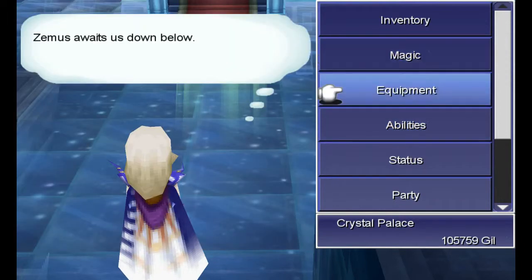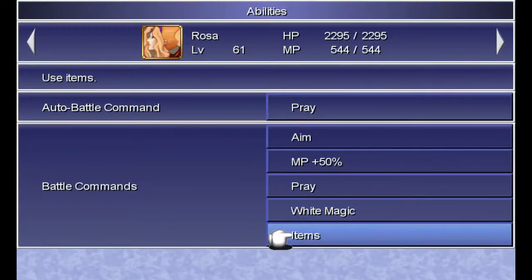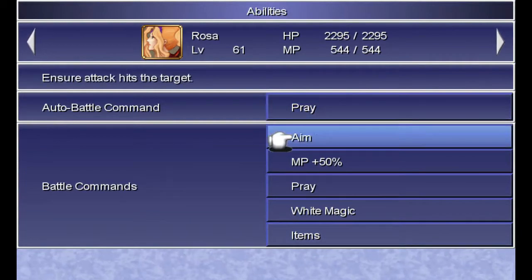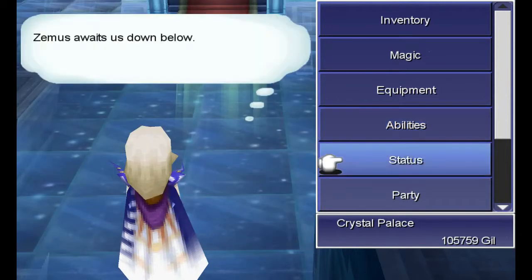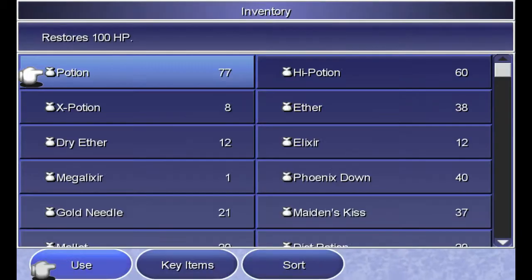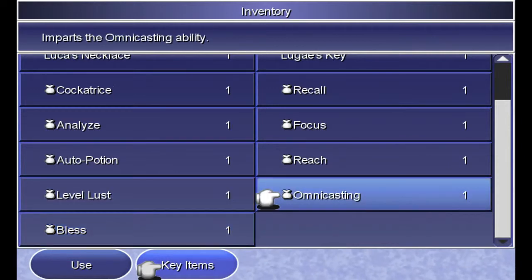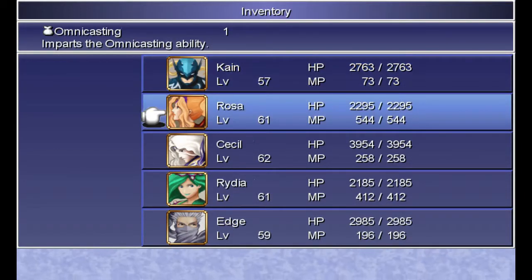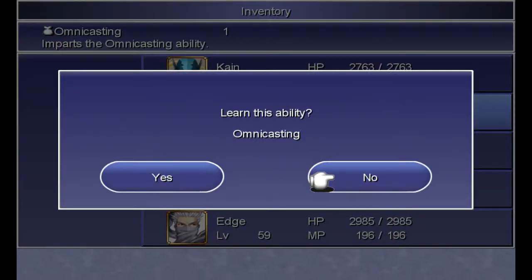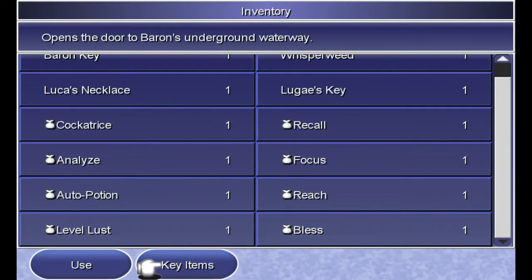Omnicasting sounds like something Rosa should have. I don't know what I would take off, though — probably Items. She won't be using items; other people will use items. Keep forgetting where this thing is — it's under key items. Bless sounds cool, we'll have to see what that is. I wish I could see what the ability did before giving it to somebody. Let's give it to Rosa. Learnability Omnicasting — Bless, we know what Bless is, and it gives everybody MP back.